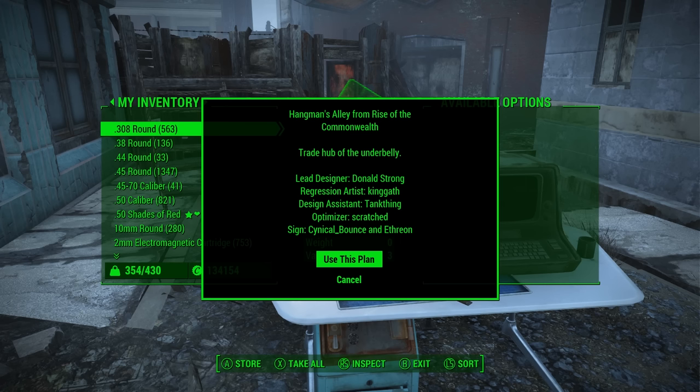So we're going to choose the ROTC one and you'll get a message box telling you information about it — who designed it, the name of it, and right underneath the name you'll see a short description about what you can expect from this particular design. For Rise of the Commonwealth, we tend to describe them in an immersive way. Some of the community ones might include specific information such as the number of settlers they support. Then you're going to choose the use this plan option and close the container.